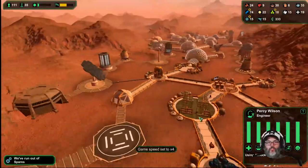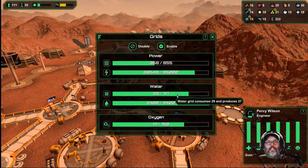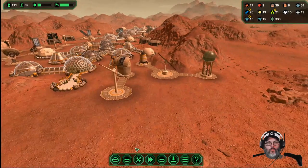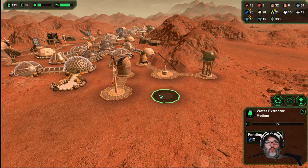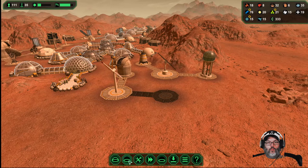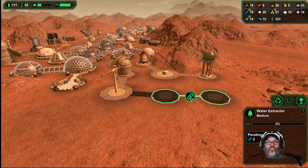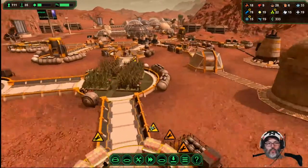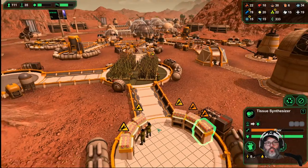Speed it back up. Let's put in another water — you know what, let's build two, just so we can. All right, so here's the problem: we're not able to keep up with the tissue synthesizer. We have a canteen way over here.